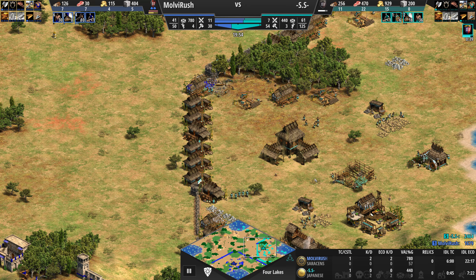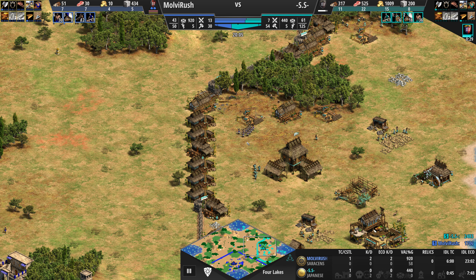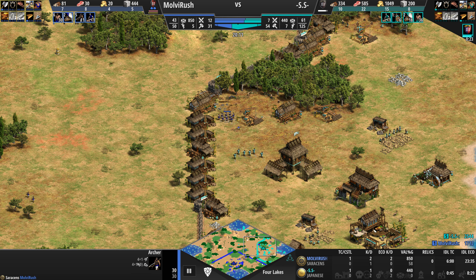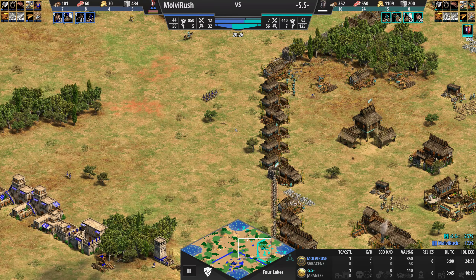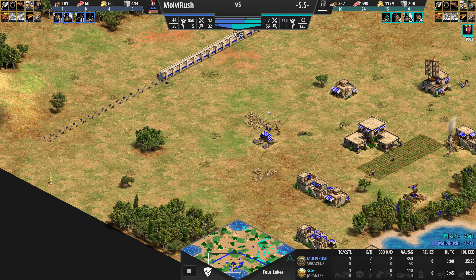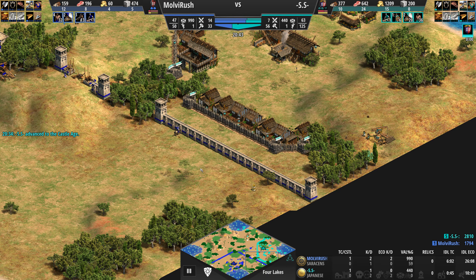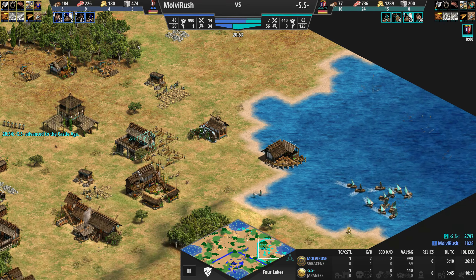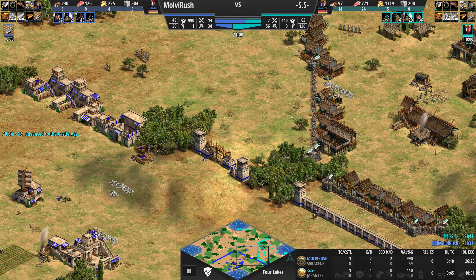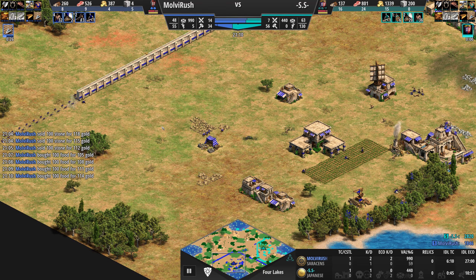One building down for SS, and skirms come out. That's quite a bit of archers there, but skirms should take care of them. He has four plus one on the range. He backs out — doesn't want to take the fight, which is understandable. I think he should build up his archer numbers and then include some light cav with it — that should do the trick. He has also sold a lot of stone.